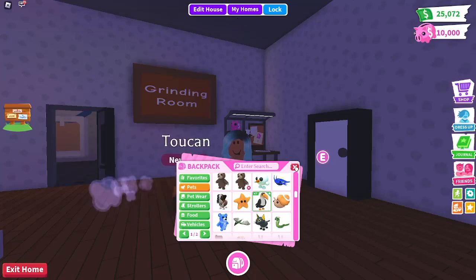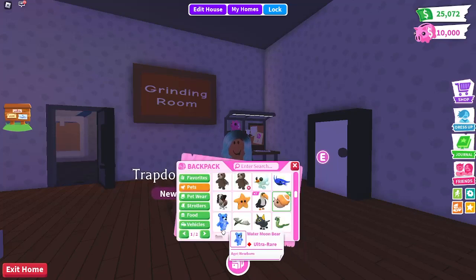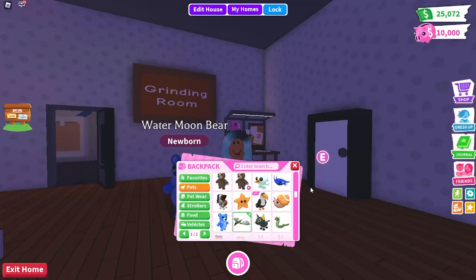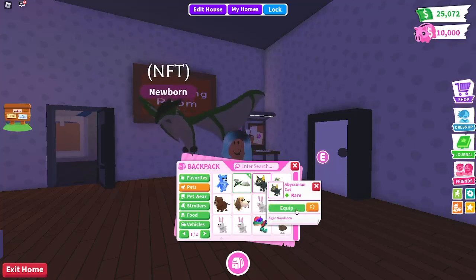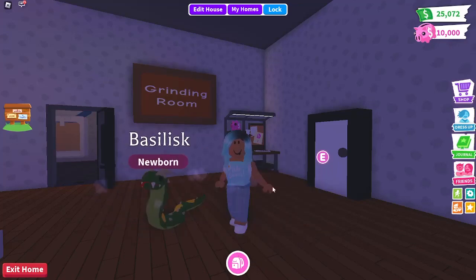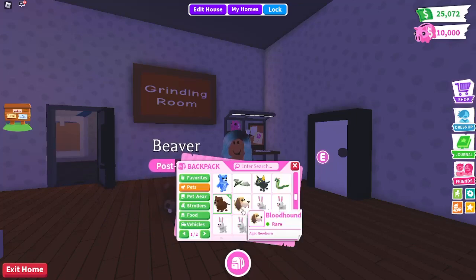I have three toucans also from star rewards. I have a trapdoor snail from the new cracked eggs. The water moon bear — I don't remember what those were from. The wyvern was from the mythic egg. Now we're in rares. The Abyssinian cat came from the desert update.